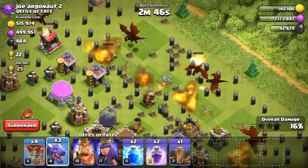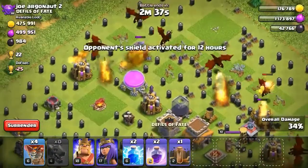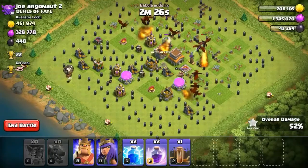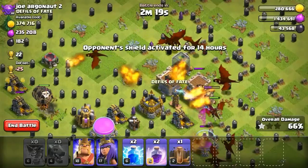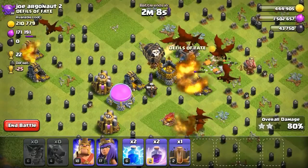With this cheapest army in Clash of Clans, which is also a very tough army, let's drop all of the dragons. And here is a 3-star win on the town hall! Let's drop the balloons to get this base cleared out as fast as possible. I'll fast forward this attack to save time.